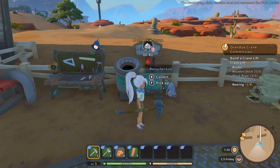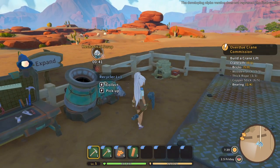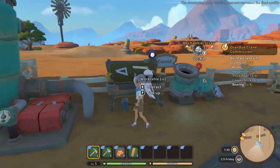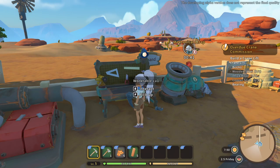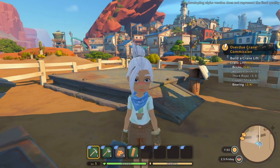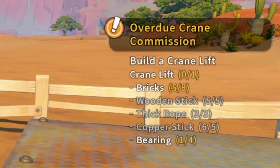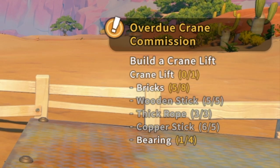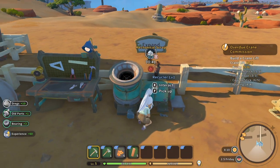Ignore this obviously - we need to do something for this recycler right now. After episode one I put down this recycler, so I updated you guys on that. We also made a little furnace, and we were working on all of the things that we needed for the crane lift. You can see over here on the right hand side we have everything except for bricks and also some bearings, so we were working on the recycler to get us some more bearings.